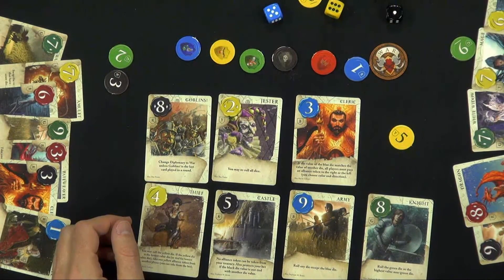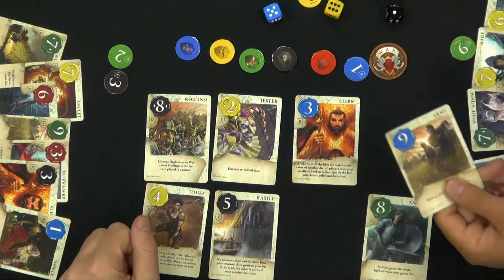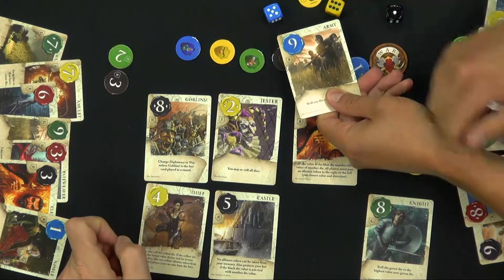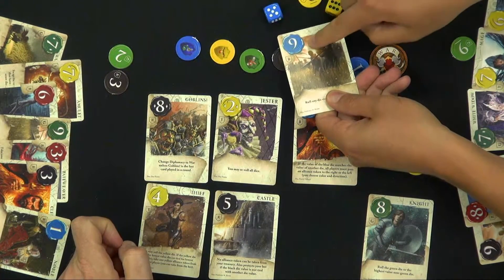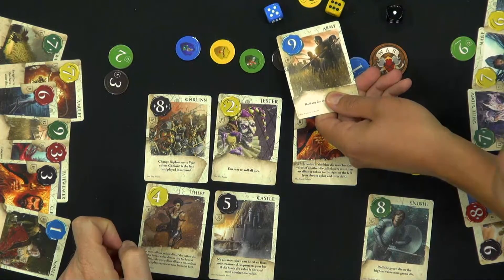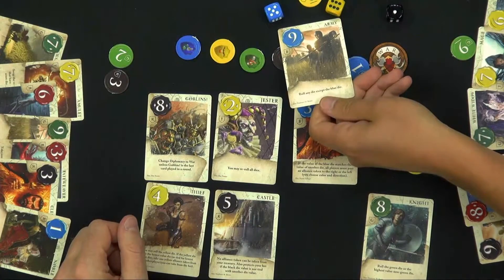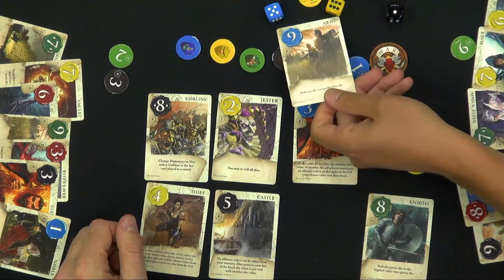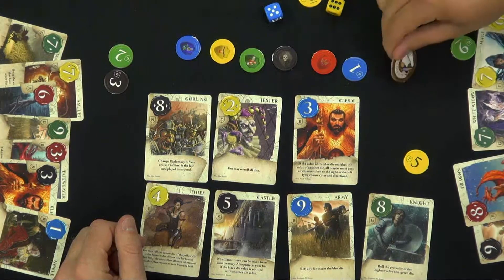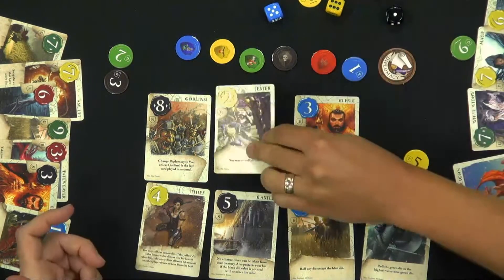So the highest total value of cards being played. Every card has one of the five colored die values on it. When you play a blue card, you add the die plus the card together to get your total power. For example, this blue army would be a 14 in power. So in a war round, an army would be really good. In a diplomacy round where we're going low, you play lower cards and hopefully the dice help you out.